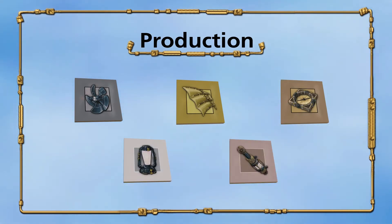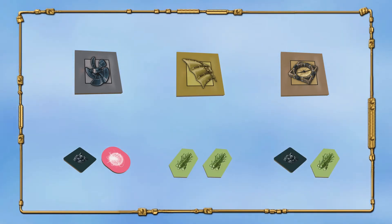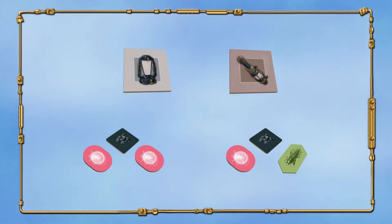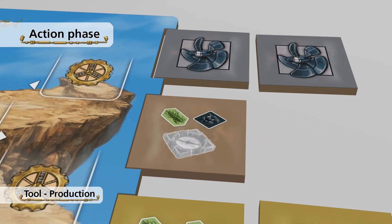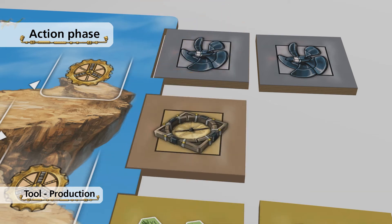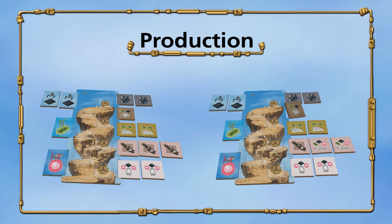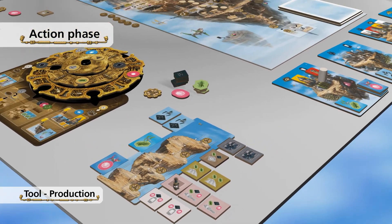If you use production, you can produce one or more goods. Propellers, sails, and compass are simple goods and cost two resources each to produce. Lamp and piston are complex goods and cost three resources each. Produce one good by paying its resource cost on the empty side of the warehouse and turn it to its full side. When you produce, you can either produce several goods of a single type, or you can produce one good of each type. You can only produce goods from which you have empty warehouses next to your tableau.